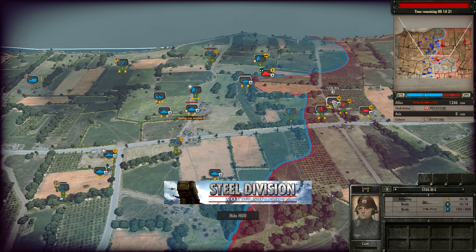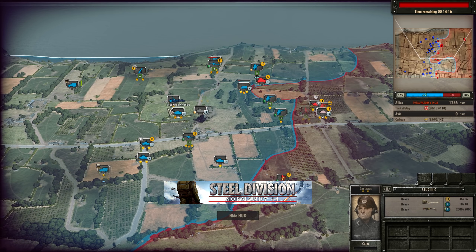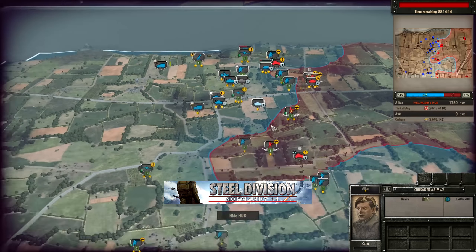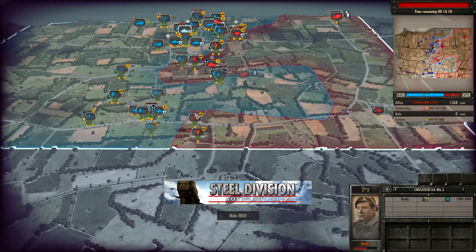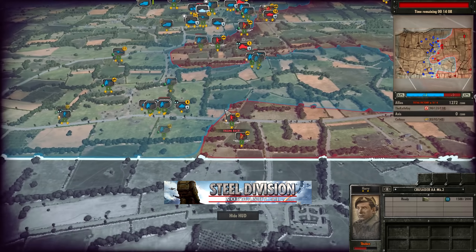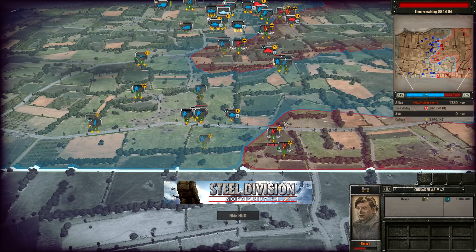With the Stug III coming in it's going to get a shot on the Crusader AA. If Corbo can find kills on a few of these AA units it will definitely weaken Knife Guy enough that the HS129s can start to pick off AA on their own — and that opens up all sorts of opportunities for Corbo. Can he do it? We'll have to wait and see.